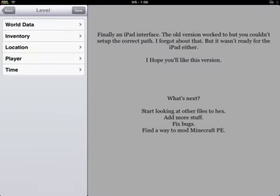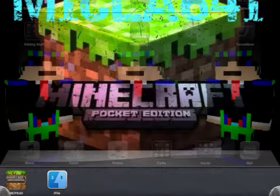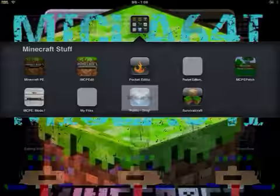You want to go back, save it, complete, go back, do that, get out of it. You want to multitask and get rid of it — use multitasking to close all the stuff — then go back into Pocket Edition.